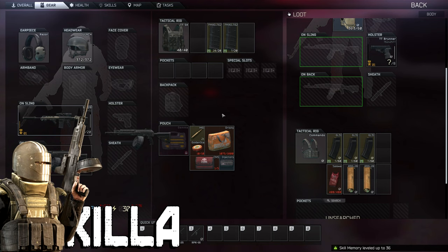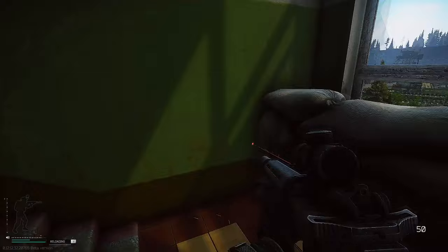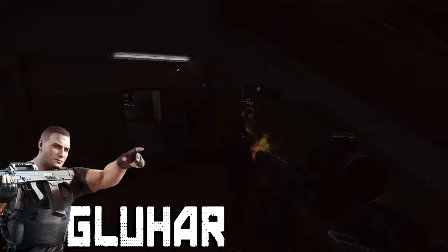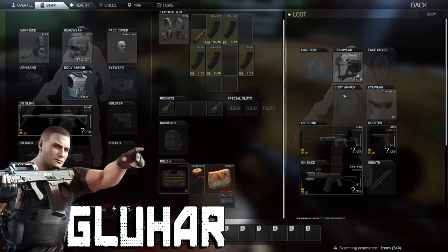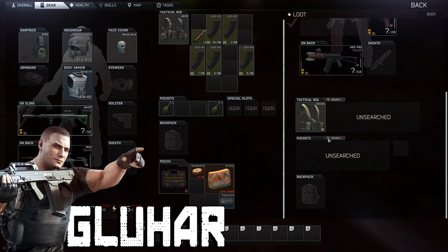Next we have one of the hardest bosses in the game — Glukhar (however you pronounce it). He has 7 followers roaming with him, all with good gear. He's found on the map Reserve and can be found in any of the 3 buildings by the helicopter, at the train station, at White Knight and Black Knight, and in one of the underground bunkers near the train station area. Bring big boy armor — you've got 7 guards plus him on one of the roughest maps in the game.